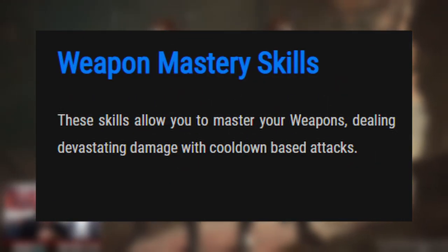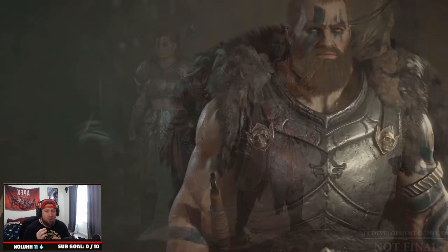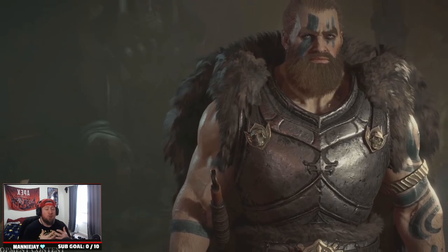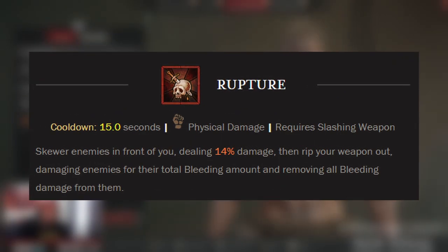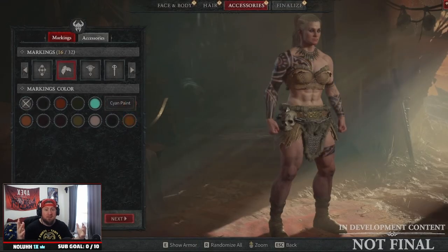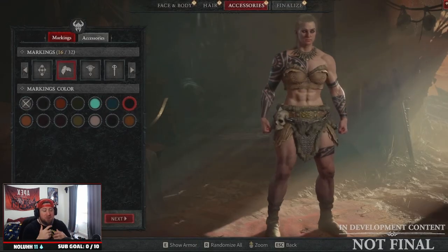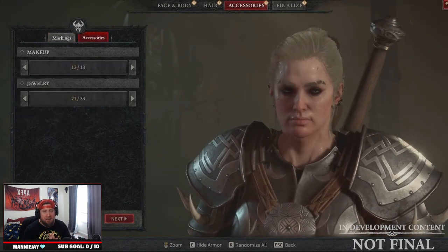Weapon Mastery Skills allow you to do incredible amounts of damage but they require a cooldown, unlike Core Skills which are more spammable. For example, Rupture has a 15-second cooldown — very long in Diablo — but it skewers every enemy in front of you dealing 40% increased damage, and damages enemies based on their total bleeding amount before removing that bleed to deal massive damage. All these skills can be upgraded as well.